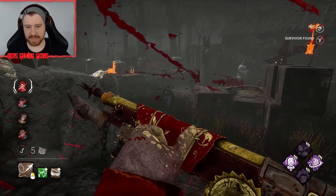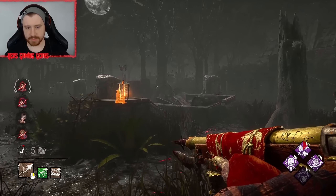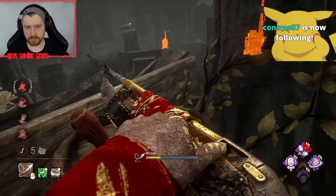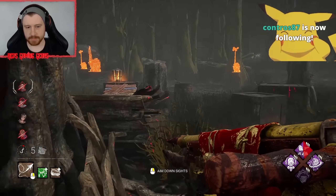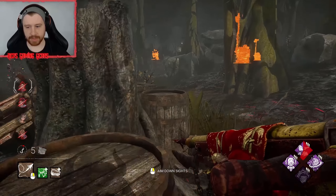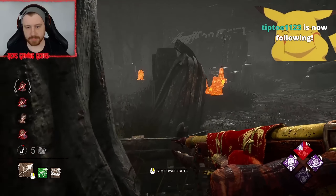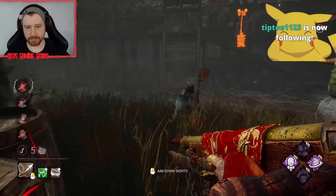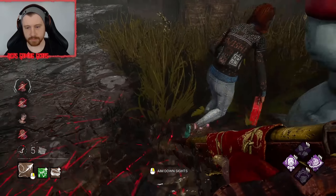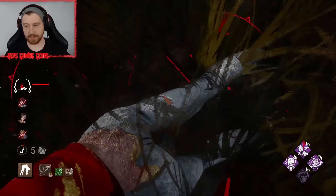Wrong survivor — I kind of want my stacks. We can just chase her around it. She can't take the vault. There she goes — thank you. And good Jolt value. Love to see it.